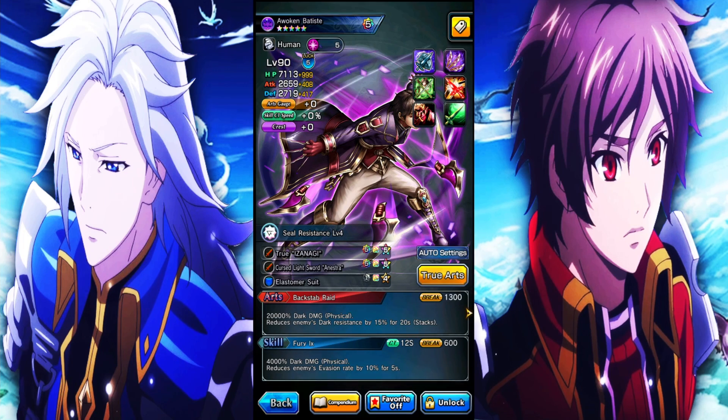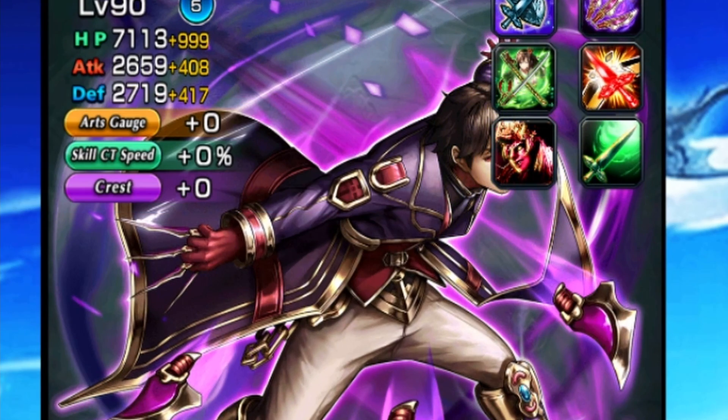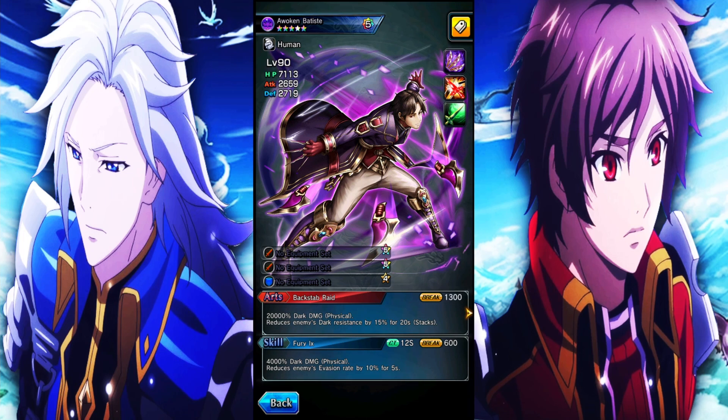Batiste is an insane unit. I'm so happy I got him and I definitely want to crest him out, because this team alone is just crazy. It'd probably be even wilder with the true weapons because that would be even more damage, plus some passive Arch Gen for Batiste since he doesn't get much Arch Gen by himself. Would I say he's broken? No, I wouldn't say he's broken, but the synergies he has with other dark units — like Juno — makes it really freaking good. He wants to be in a fight for a long time. You can nuke with him, but he really wants those drawn-out fights where he can stack and stack and stack. Overall, Batiste is an insane unit — definitely looking to pick up his true weapon whenever I get the chance.